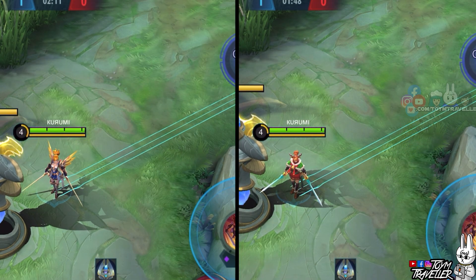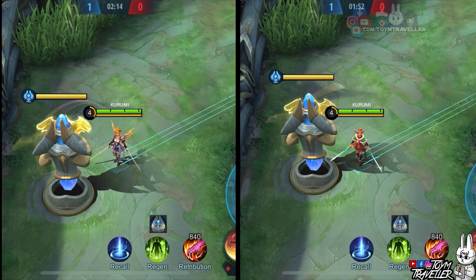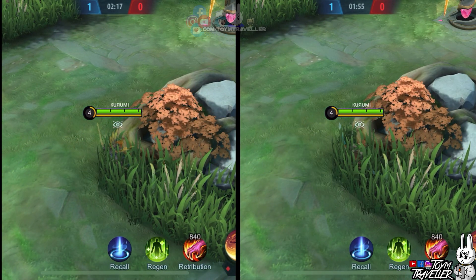Next, we have Fanny's second skill effects. Take a look when she shoots her cable. Oh my god — her cable is similar to Christmas candy cane designs. Now this is what I call a really good skill effect.